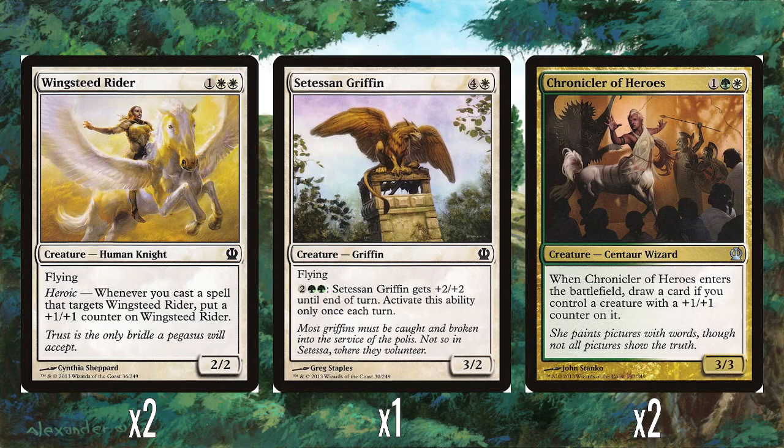There's a single Cetessen Griffin — four and a white for a 3/2 flyer. You can pay two and two green to give it plus two plus two until end of turn, once a turn. It's kind of expensive and bad, honestly. Four and a white for a 3/2 flying — you think of what a Salt Griffin is: three and a white for a 3/2 flyer. The pump ability is kind of expensive too. It would be better if it were another heroic card instead.